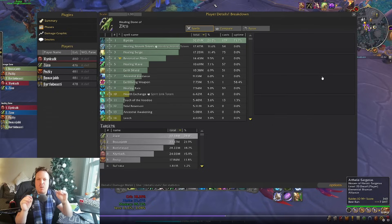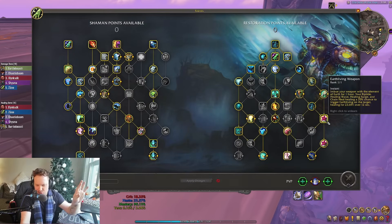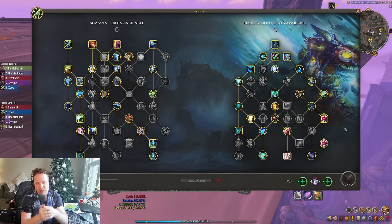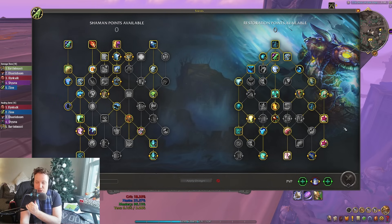Let me know what you guys think. I wanted to do a really big deep dive on this build, what I've been doing over the last week and how much I've been enjoying it. It's pushing plus 22s and plus 23s — it's totally viable. Don't let anybody tell you that you have to take Cloudburst Totem, that this is a troll build, that you can never take Earth Living Weapon, or that you must take High Tide and all the Chain Heal talents. You can run this build right now in whatever keys you're running. I'll link the talent tree in the description below. Thank you guys so much for watching. Love you all. See you in the next one.